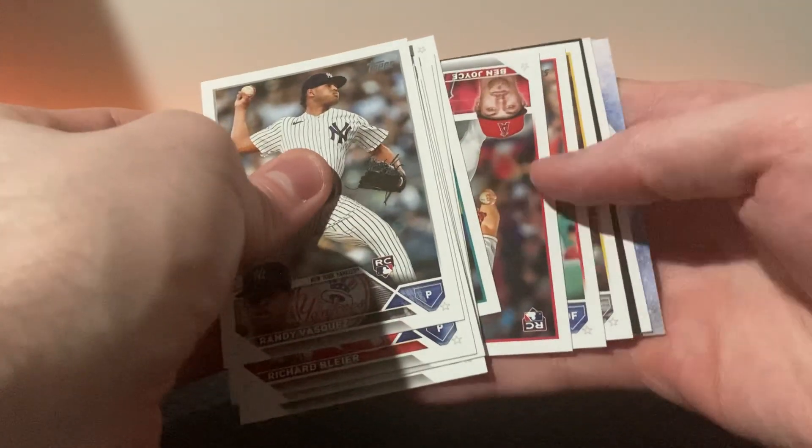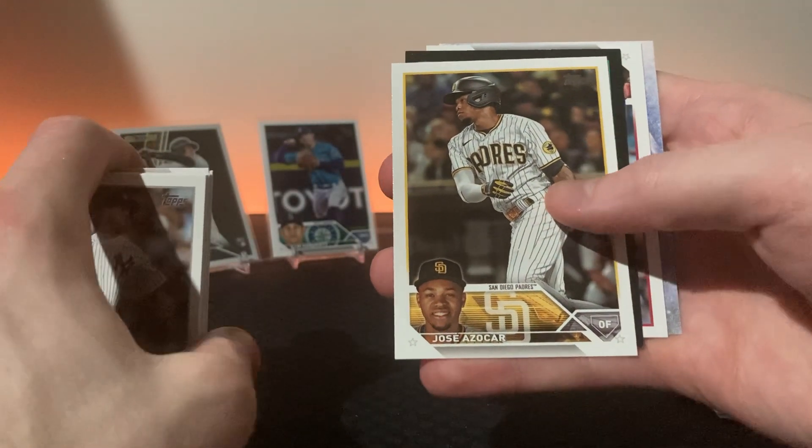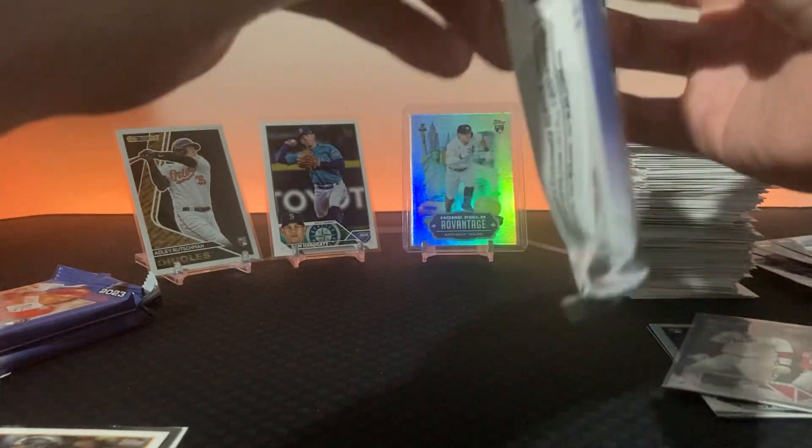I've been pulling Anthony Volpe all day. I just need to pull the one-of-one now - everybody give me that one-of-one Anthony Volpe and then I'll just retire. Is this a black or is it another Topps Gold? I don't know what this is. Reds are out of five, blacks are out of 25 - who knows, but we're gonna see in a little bit.